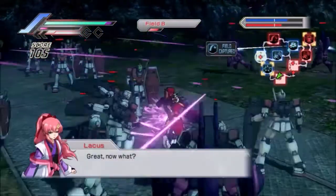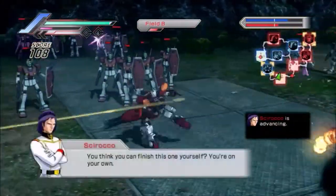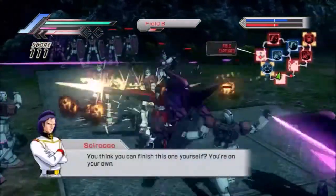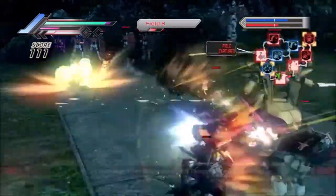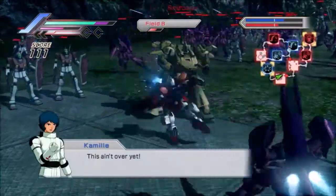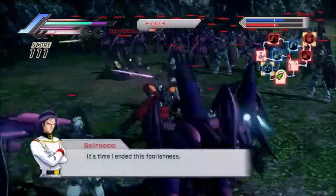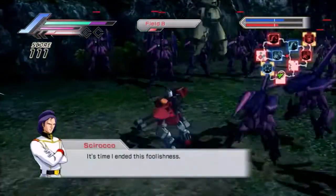I just lost Camille, but one of our allies did capture one of the catapults, so that'll be useful. The other field around our headquarters has fallen. And Scirocco is back where we are.